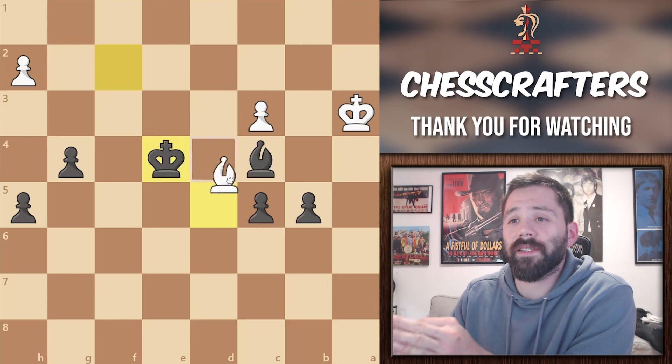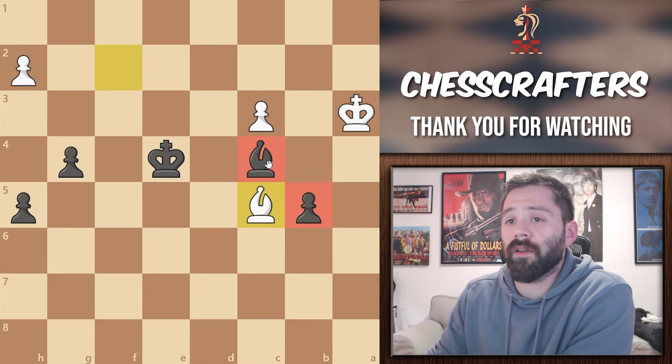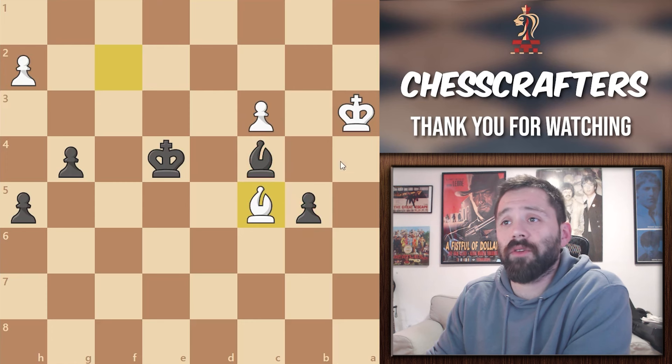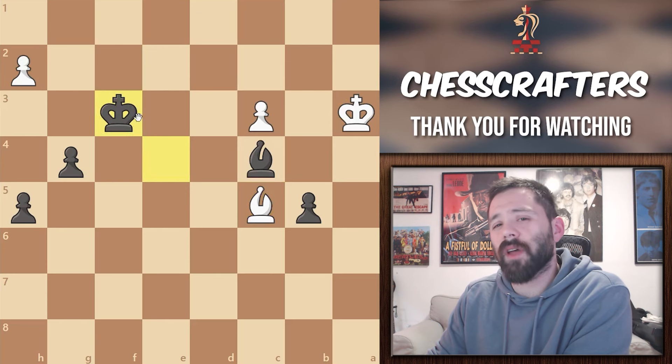As I said, black is giving up the c-pawn in order to promote on the kingside. He can make this move because of this nice little alignment over here with the bishop and the pawn. As you can see, white's king cannot capture either of them or push their own pawn. Also, if he wanted to bring in his king to help, he would have a very long journey to make. After white takes, black would bring his king in even closer. And how do you stop this as white?